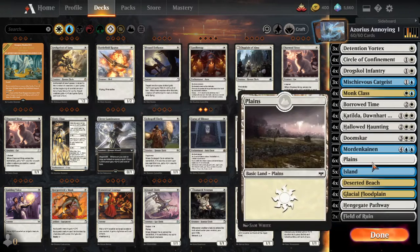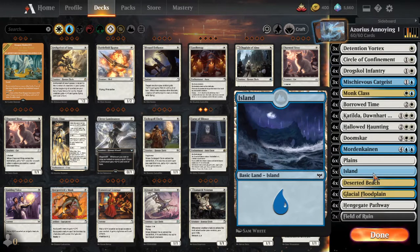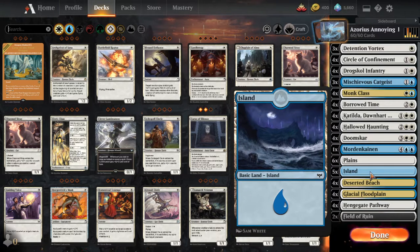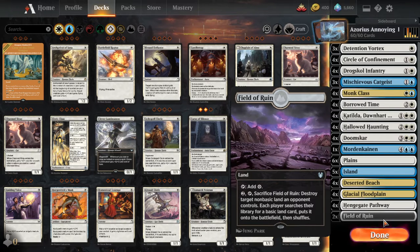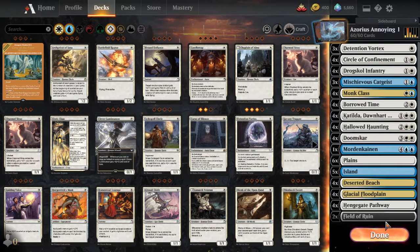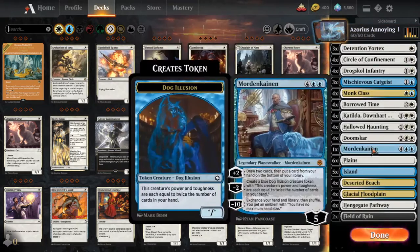The mana base is pretty self-explanatory — blue and white, and all the non-basics that fit that description. You might consider adding a Manland, such as the blue one that is 7/7 and has Ward, but haven't done that yet. Field of Ruin is included because Manlands are a thing, so it's good to have some type of answer to them. That's the main board for Azorius Annoying Enchantments. It seems to be doing pretty well, better than I thought it would, and it's been a lot of fun to just play and see what happens.